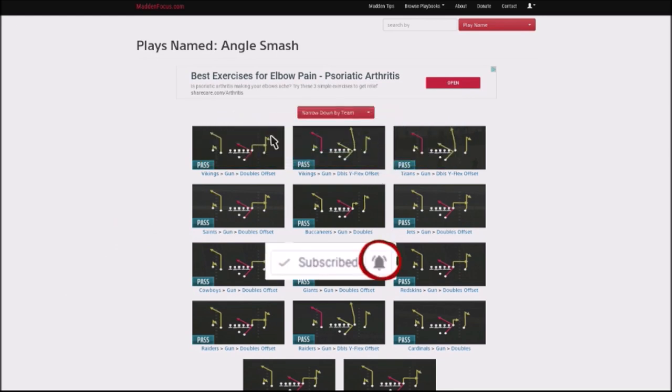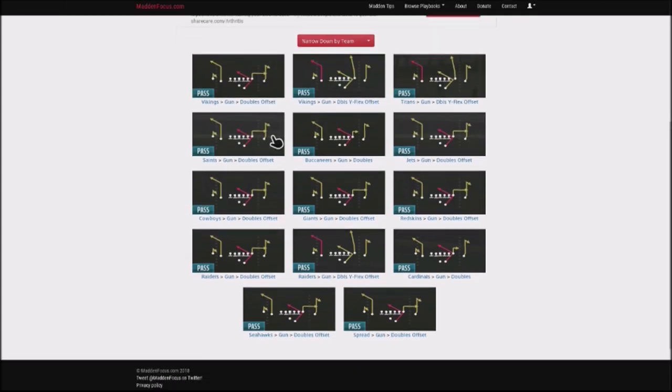I'm going to talk about a great money play that you can go ahead and throw in your scheme. You can see this is in a ton of playbooks - it's in the Vikings twice, the Titans, the Saints, the Buccaneers, the Jets, Cowboys, Giants, Redskins, Cardinals, Raiders, and also the Seahawks in the spread formation.